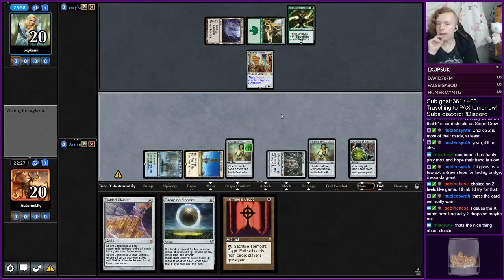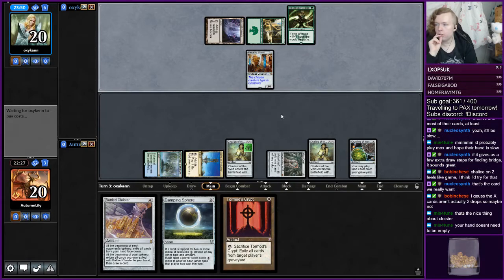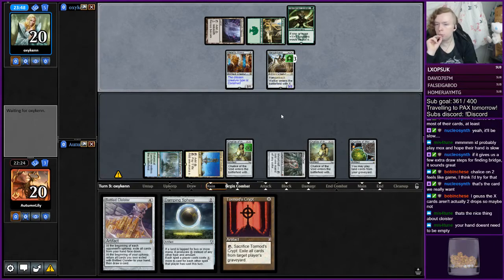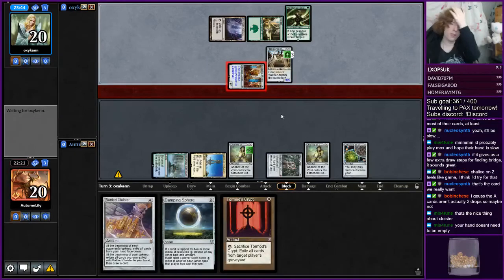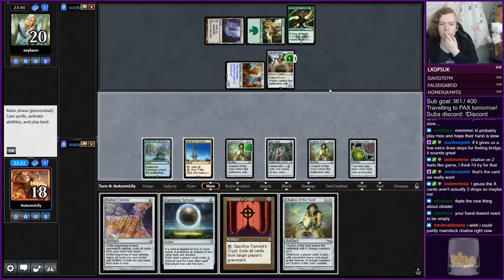If we find a land, that gets the Cloister online, which is going to dig us faster. Yeah, Cloister means our hand doesn't need to be empty — that's a good point, Miss Fortune. Works really well with bridge. They're not actually pressuring us that much; their draw is really slow. I say that as our draw ends up being similarly slow.